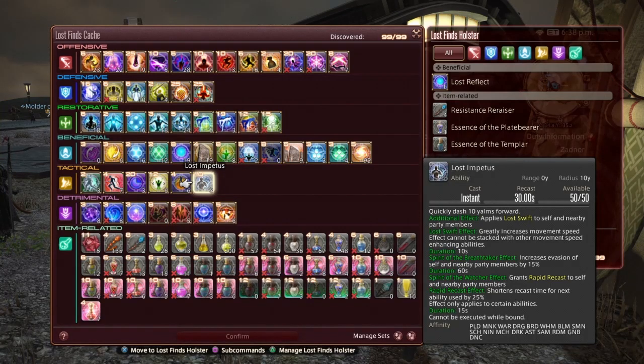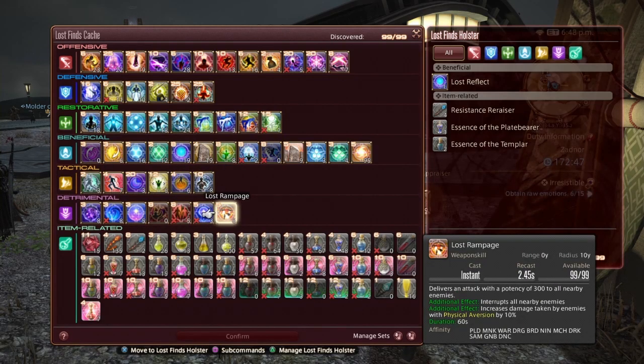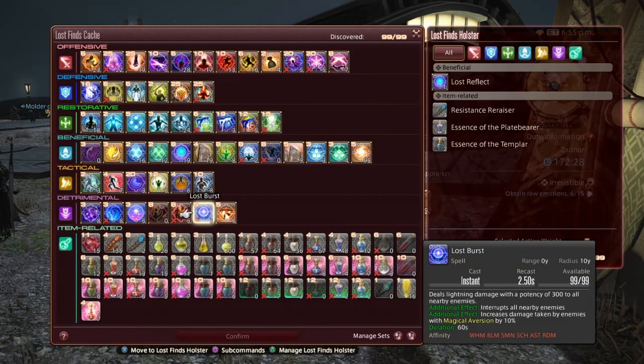Lost Swift greatly increases movement speed and cannot be stacked with other movement speed enhancing abilities, lasting 10 seconds. With Spirit of the Breathtaker up, it increases evasion of self and nearby party members by 15% for 60 seconds. With Spirit of the Watcher up, it grants Rapid Re-Cast to self and nearby party members, which shortens the recast time for the next ability used by 25%, applying to certain abilities for 15 seconds. Lost Rampage delivers an attack with a potency of 200 to all nearby enemies, interrupts them all, and increases damage taken by enemies with physical aversion by 10%. Lost Burst does the same thing but for magic aversion by 10%. Both effects last 60 seconds.